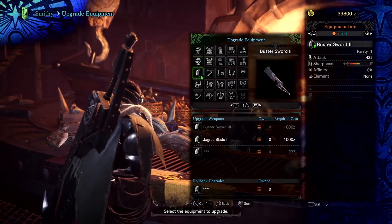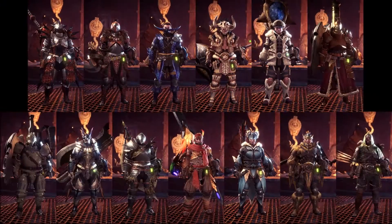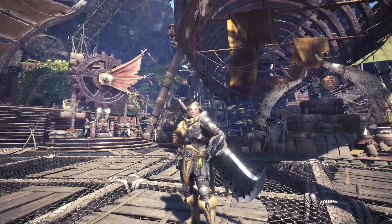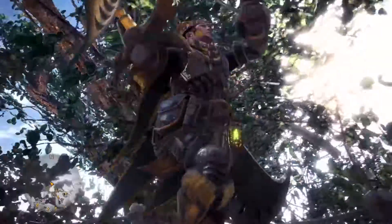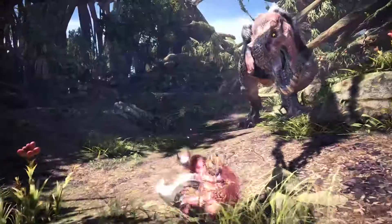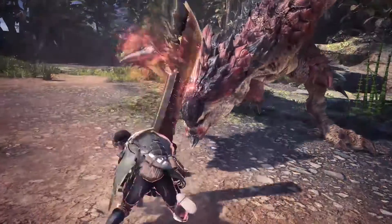The Smithy uses the resources gathered on your quest to upgrade and forge powerful new gear and armor. With a plethora of weapons, trees, and armor sets available, it is truly up to you how you wish to progress further in Monster Hunter World. Now bestowed with fresh gear boasting new abilities and strengths, it's time to embark once again and take on deadlier monsters. How will you choose to embark on your heroic adventure?